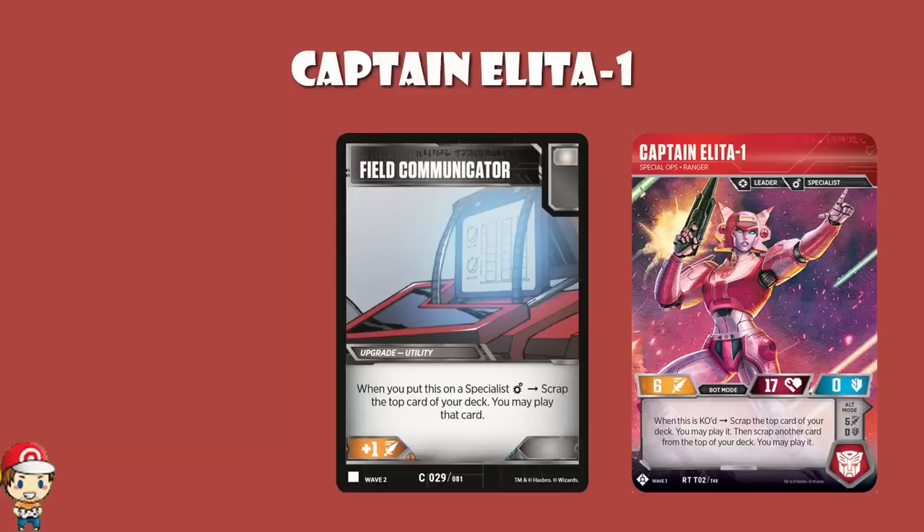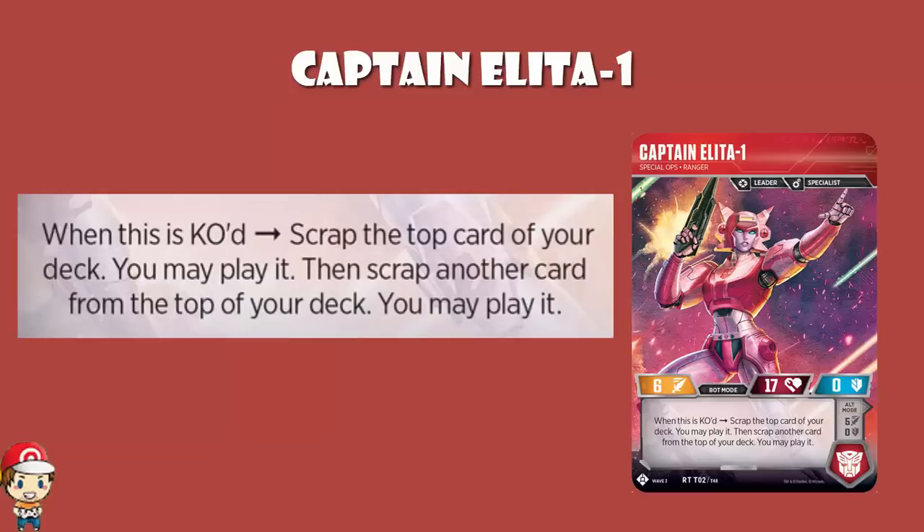Now, it is only when you're KO'd, which initially looks quite bad, but it is KO'd — doesn't say how, doesn't say from an opponent's attack or any of that. If it is KO'd in any way, shape, or form, which should therefore take us immediately to I Still Function.